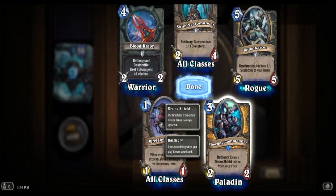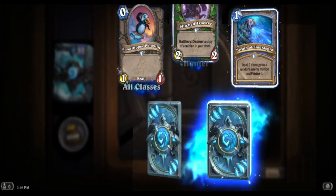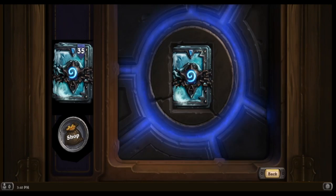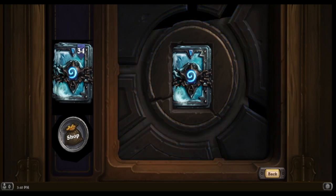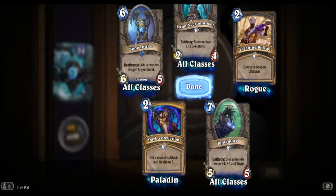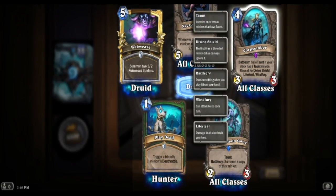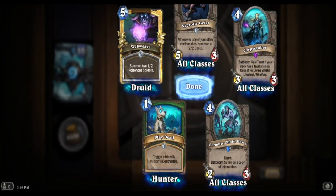We got the Howling Commander: draw a divine shield minion from your deck. Divine shield seems like it's going to be a big deal in the Paladin deck. There's an epic - Meat Wagon again. Bone Drake death rattle: fill your hand with dragons. Maybe we'll get Cinder Gosa, which I'm not a fan of. We got the golden Web Weave. Corpse Taker - gain taunt, divine shield, life steal, and wind fury as long as you have one in your deck. This card's broken!